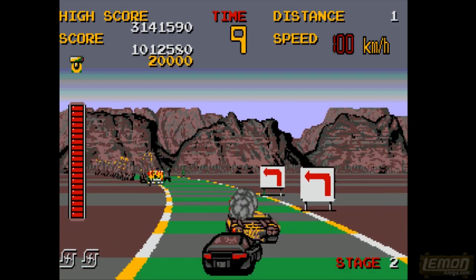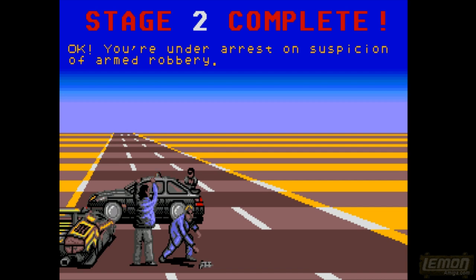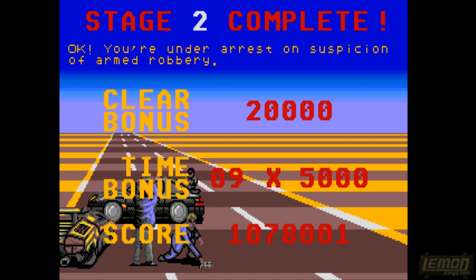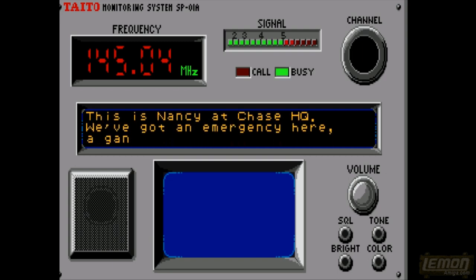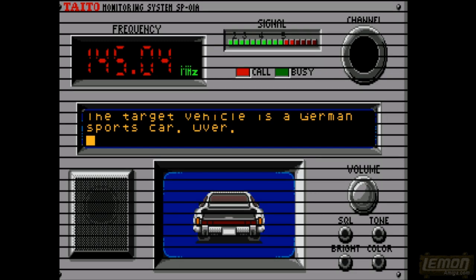Let's risk using that turbo and get through this level and move on to the next stage. You're under arrest — and you can see very limited animation is present on this particular screen. This is Nancy at SAFE headquarters — we've got an emergency here. It's a German sports car, a Porsche 911. Let's move on.